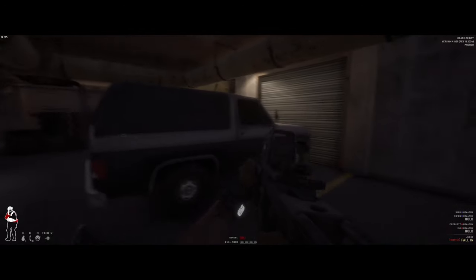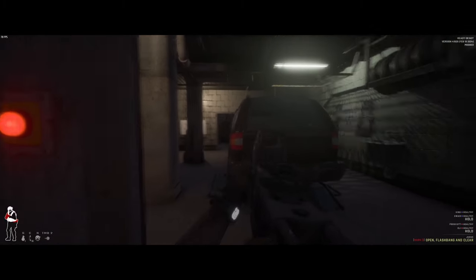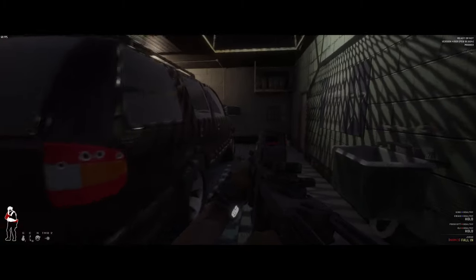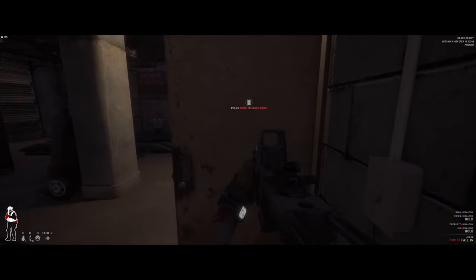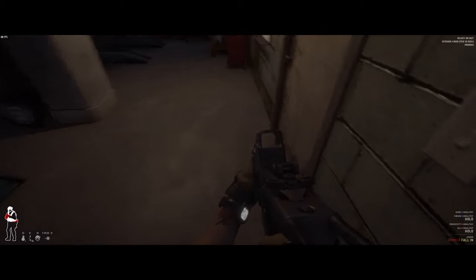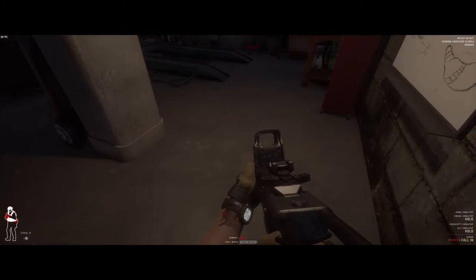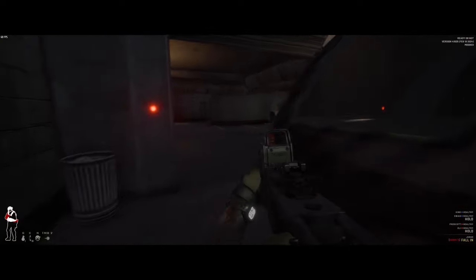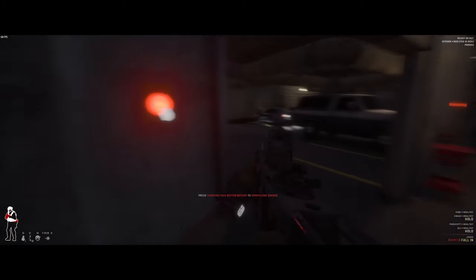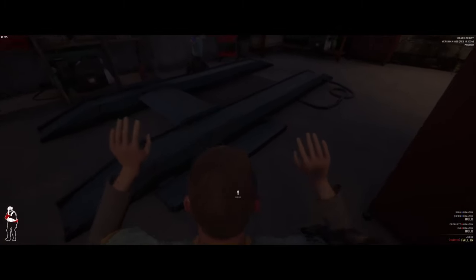Suspect down. Quick ammo check — I'm still good. I'm going to close the door and swing it open from the other side. First I'll wedge it, then restrain the civilians over here. I can't close the garage door from the inside, so I need to make myself safe — I don't want to be flanked while restraining. This is protocol while restraining civilians.